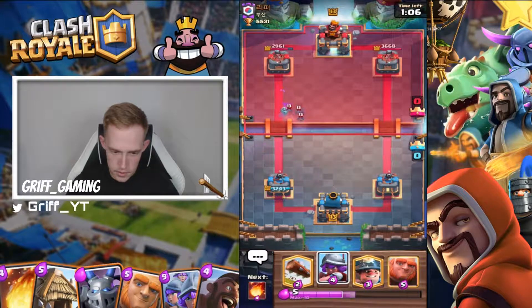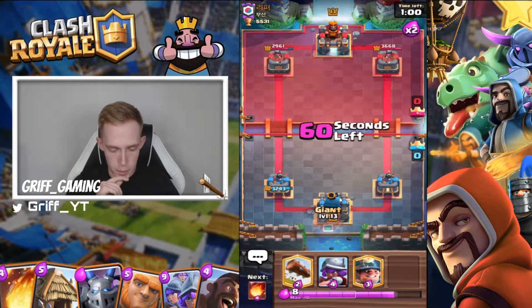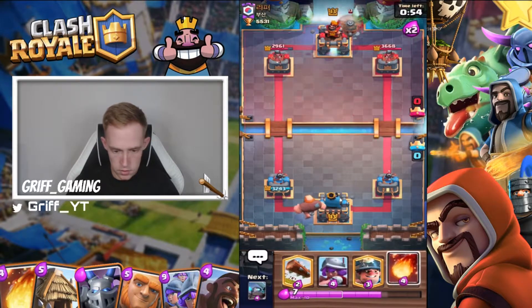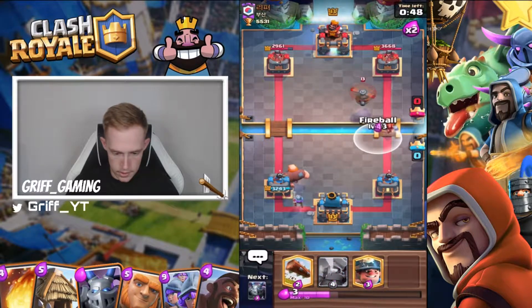Hopefully he doesn't have a miner — he doesn't. I'm going to reset with giant in the back and try to build a nice big push since it is now double elixir. I'm going to let that cross and then potentially fireball at the bridge, like so.